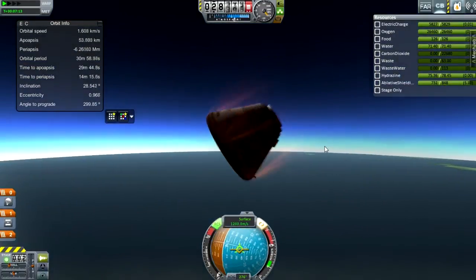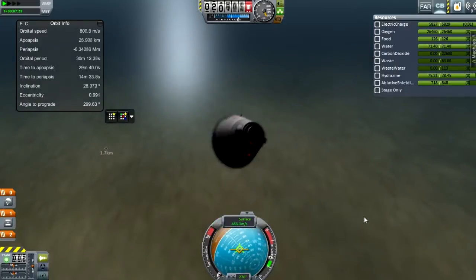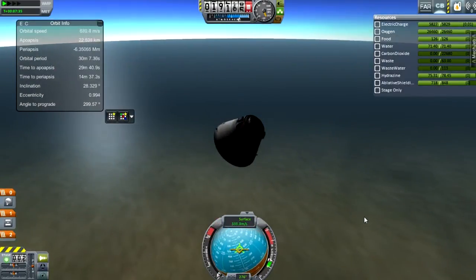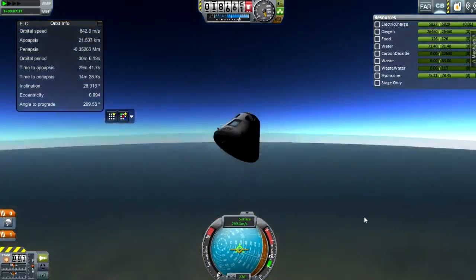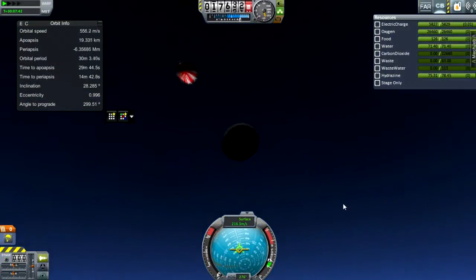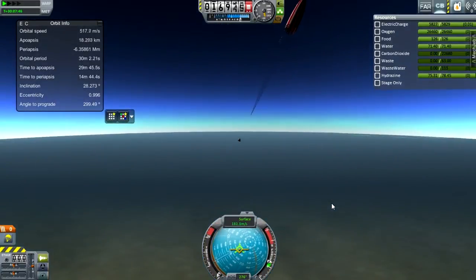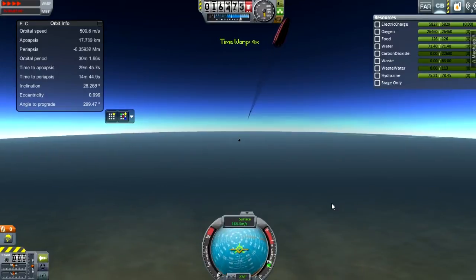You can see I'm coming back quite fast, but it does not heat up that much, because it's been rebalanced for the real world. The video will slow down for decoupling of the heat shield and deployment of the parachute, which all goes fine, because those are some fairly simple bits. It's just one big parachute I think I'm using.